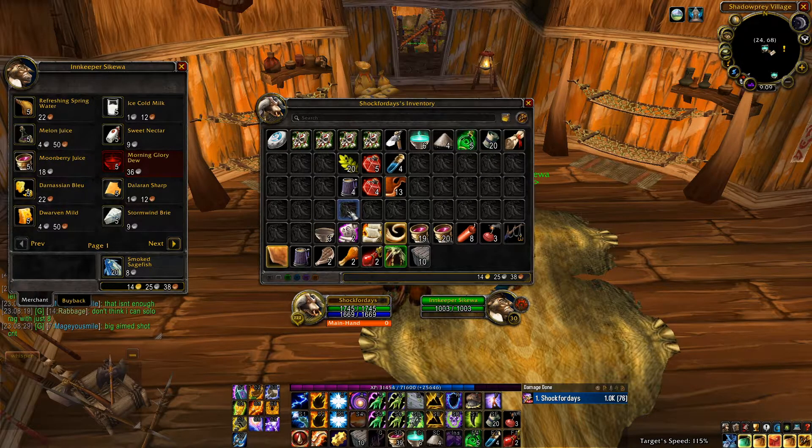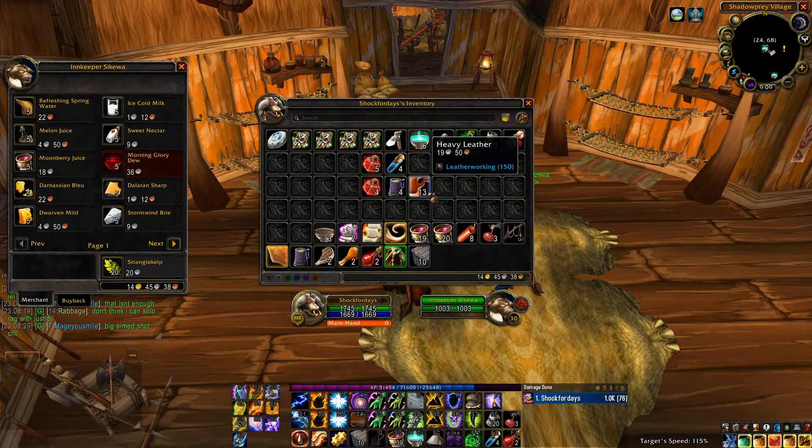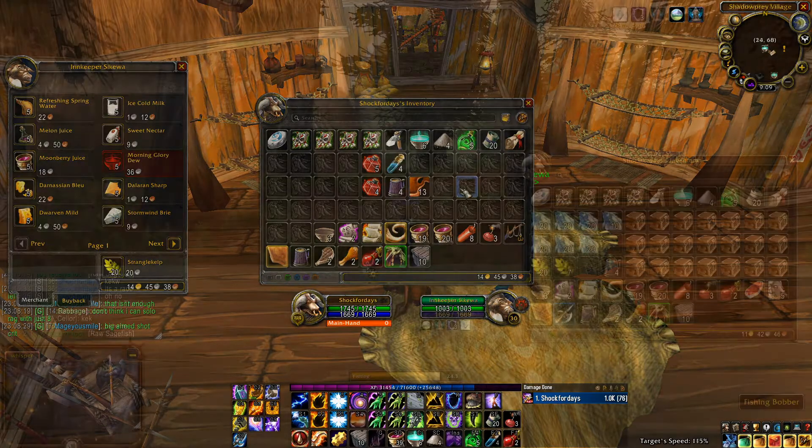After vendoring everything I made another 2 gold and 15 silver, bringing our total profit to 2 gold 45 silver in 1 hour of fishing. I also came away with 2 stacks of healing potions, 1 stack of mana pots, 13 heavy leather for my advanced target dummies, and 4 of the next rank of Rumsy Rum for any difficult quests, NPCs, or caves I find myself in.